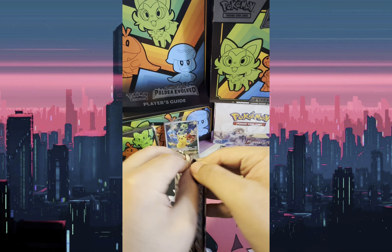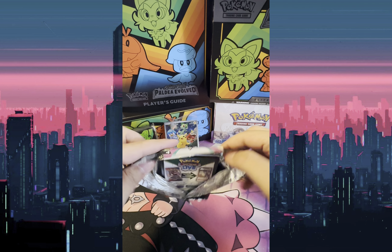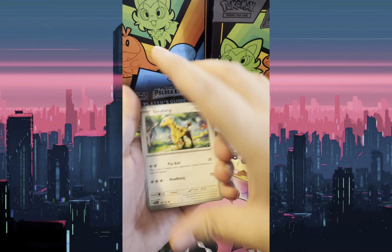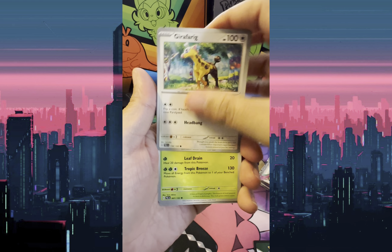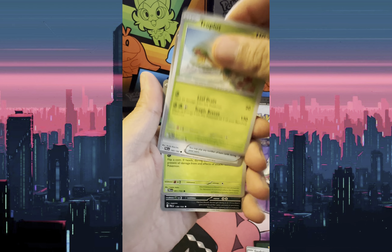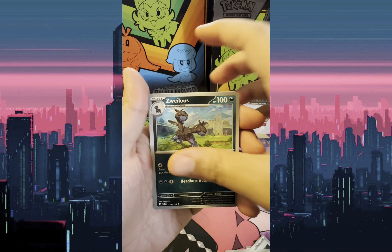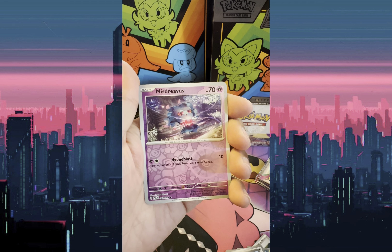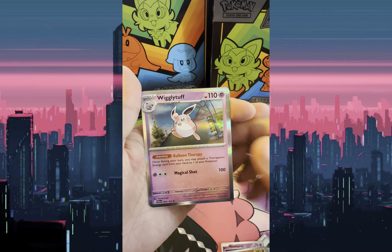Let's get started with the first Palladia Evolve booster pack. On these ones, we don't have to flip them anymore — you can go straight into it. We got: Tropius, Brave Ball, Hoppip, Zuelas, Mousehold, Seatunt, Reverse Holo Mistrevious, Reverse Holo Hariyama, and Holo Wigglytuff.